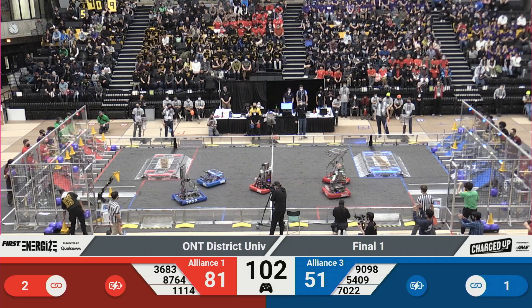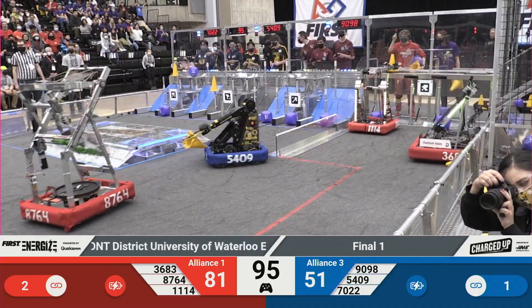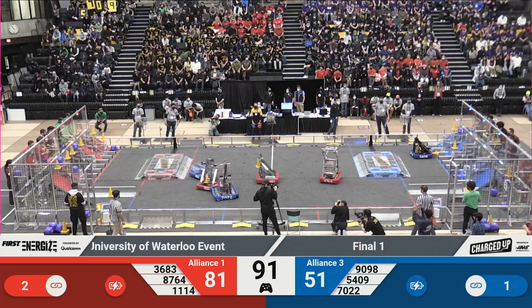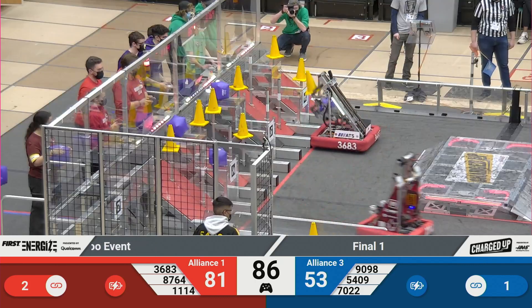That's Team 87-64. Team Dave making the long track, so is Symbotics — they're trying to grab those game pieces from those loading stations. They're both on their way back. Blue Alliance: the Chargers have a cone, they placed it down low. 81-53, red alliance with the lead here.